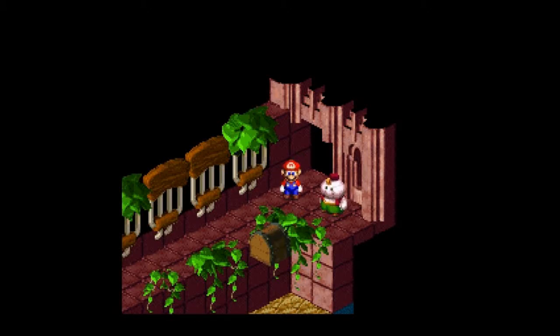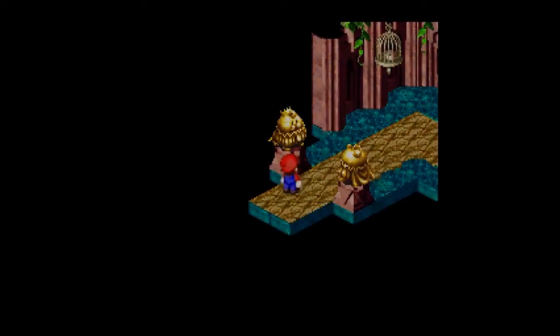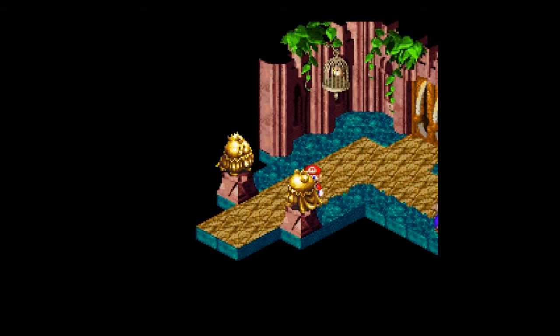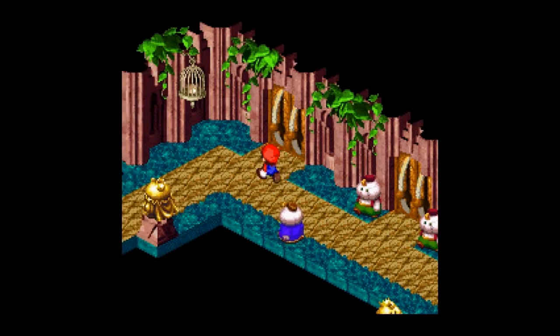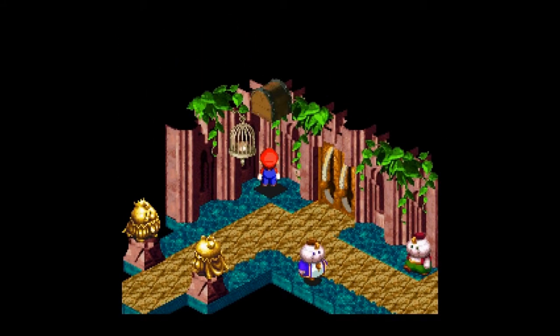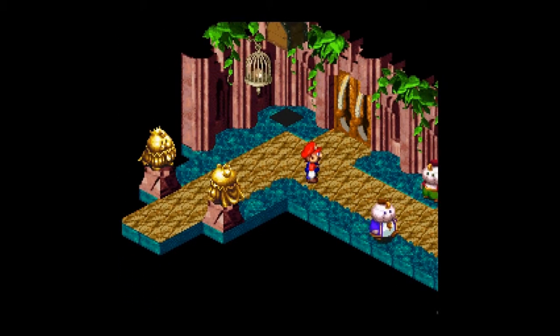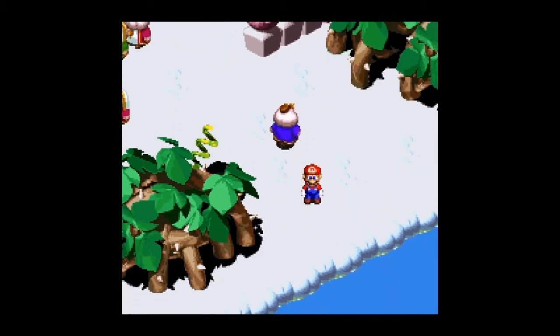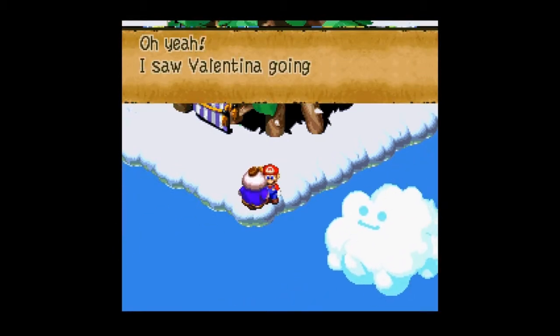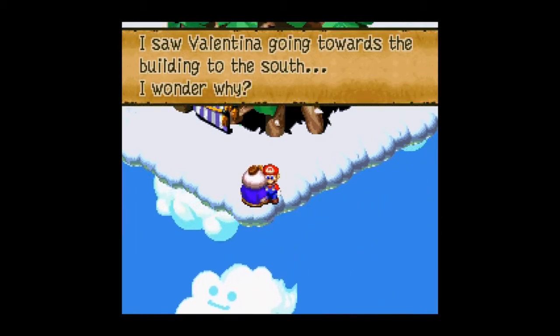Welcome back, this is Baller Scuba with another episode of Let's Play Super Mario RPG. I still missed — oh, missed a hidden block! Remember this little room with the three doors? Get that last frog coin; that is the last treasure chest of the Nimbus Land Castle. I'll meet you guys outside, be right back.